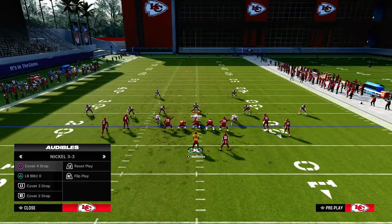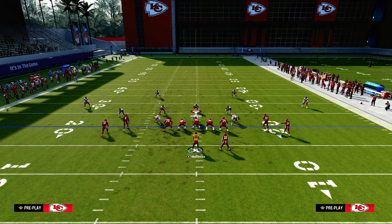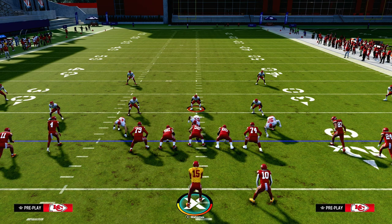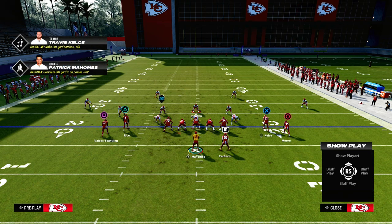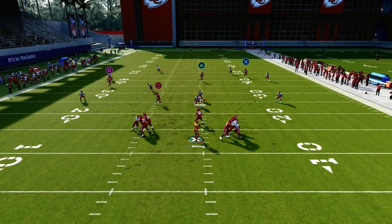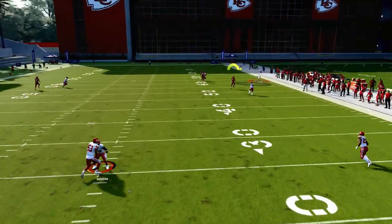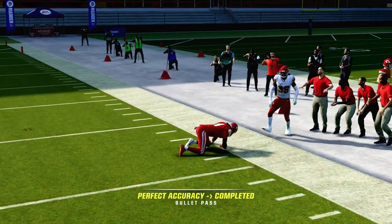Most people when they put on 30-yard zone drops and cloud flats are not going to chase crossers — they're doing that to only have to defend underneath. When you use this post, it has the potential to get over the top of these 30-yard zone drops. You can throw it right in that window. It's a super effective play against man and zone. That's slot post setup number one.